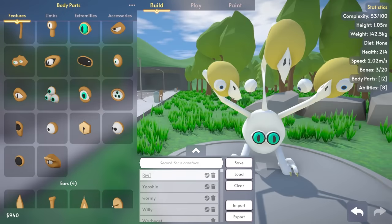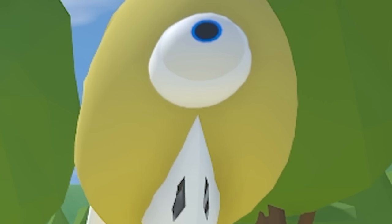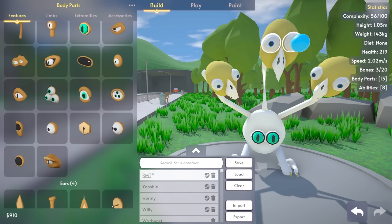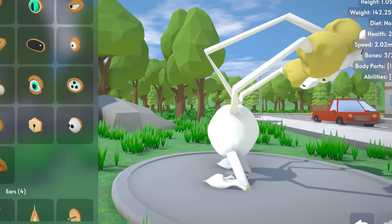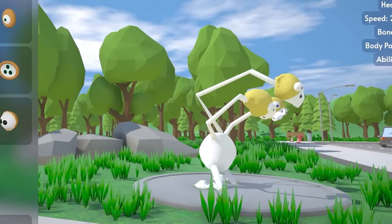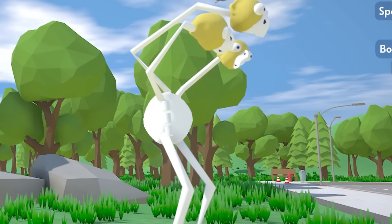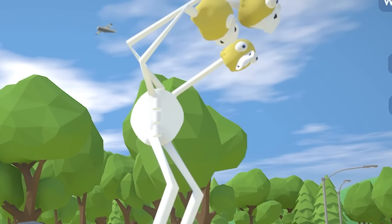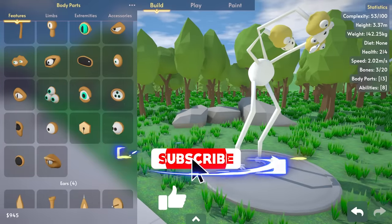Rotate this eyeball around. Put this one in position. Oh my God, we've got a cyclops bird. Rotate the eyes around - beautiful. We can scrap these eyes. Now this guy's looking pretty good, but he's not very tall, so we need to grow him. Awesome - super tall bird mode engaged.